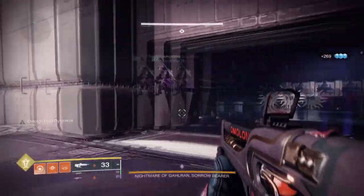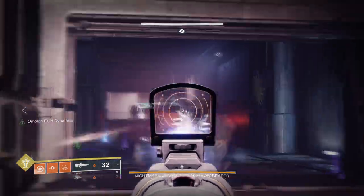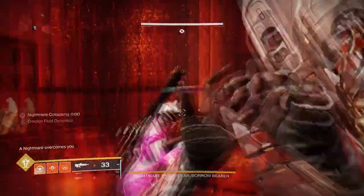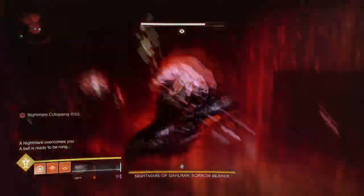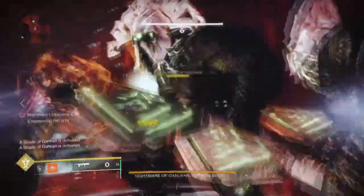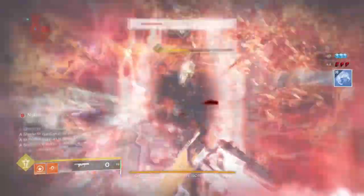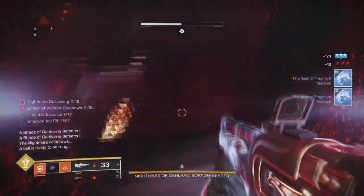Starfire Protocol has been an OG exotic that predates Solar 3.0 and has always been a fun and very powerful exotic when built into. At one point it was even useful in the Rogue raid against the final boss, even though Solar 2.0 back then was limited in how well it could work. Nonetheless, with how easy it is to maintain them, you must have heard of how popular they have become thanks to Solar 3.0.